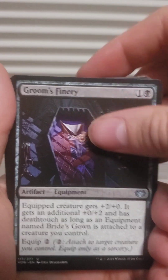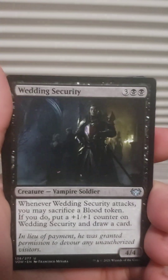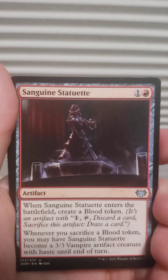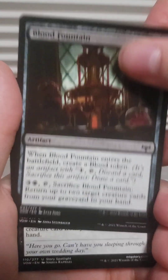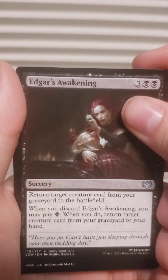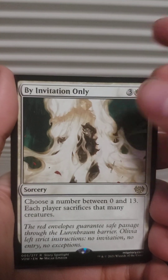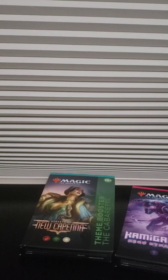Ceremonial Knife, another Groom's Finery, another Gluttonous Guest, another Wedding Security, another Pillaging Guest, Blood Craving. Socialite, Sanguine Statuette, another Blood Fountain, another Wolf Celebrant, Ygris Awakening, another fang, another kiss. By Invitation Only, a blank card, and a no-need card. That's two down.